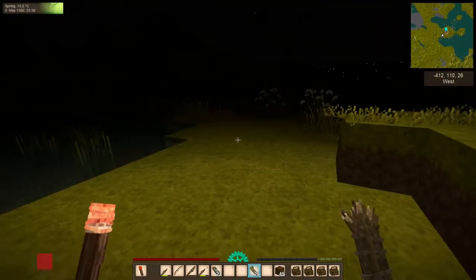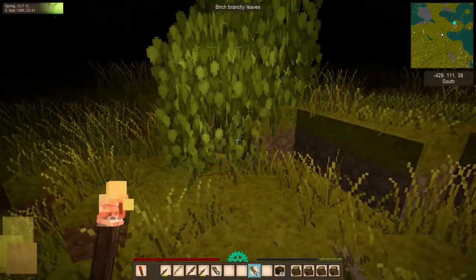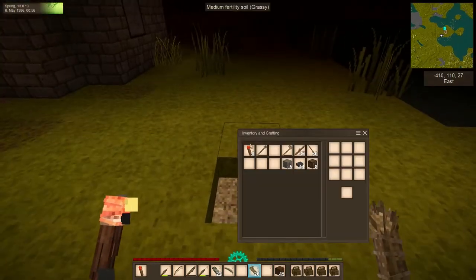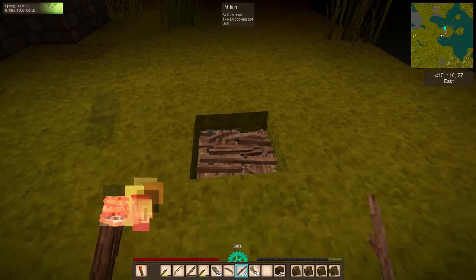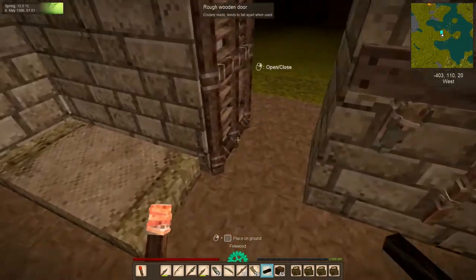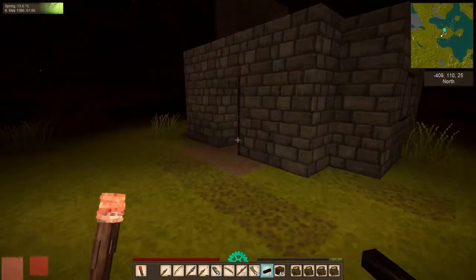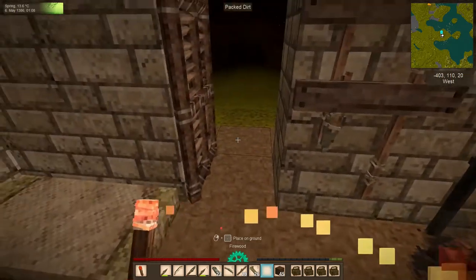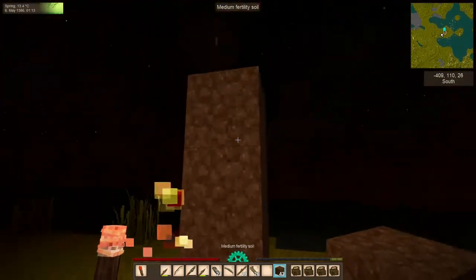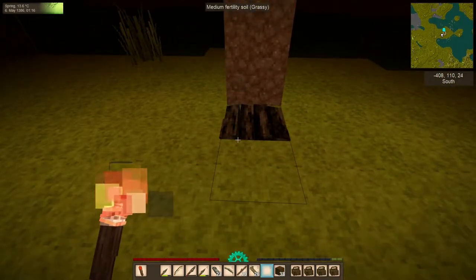Next we need sticks — we only have six, so we're going to wander out where I know we have some leaves and bushy leaves lurking and chop some down until we get sticks. Now that we have our sticks, we place a few of those on top. Two clicks and it uses about 8 to 10 sticks. Then we need a few logs — looks like four. So now we have a pit kiln that needs to be fired. And since it's rainy here and we know what happens to fire in the rain in Vintage Story, we're going to build a little awning over this thing to keep the rain out of it.